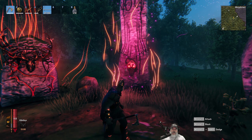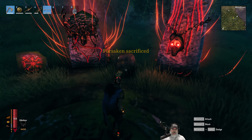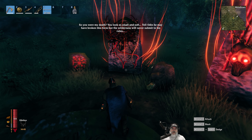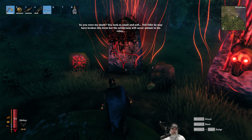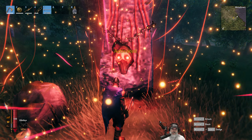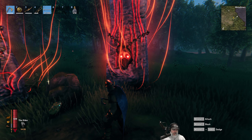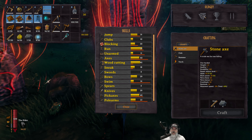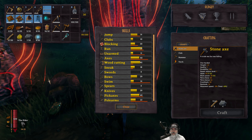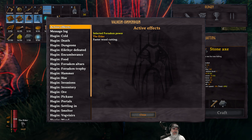Let's go over to the pillars and hang up the Elder's head first. Forsaken sacrificed. The Elder says: 'You were my death. You look so small and soft. Tell Odin he may have broken this form but the wilderness will never submit to his rules.' Activate power — the Elder.